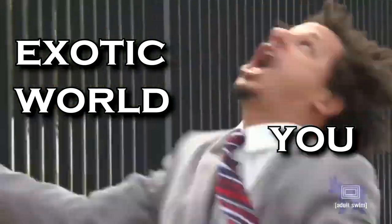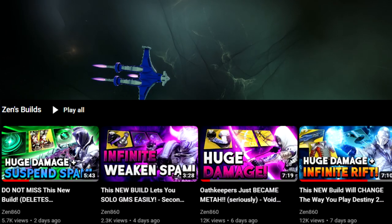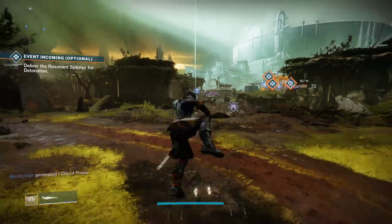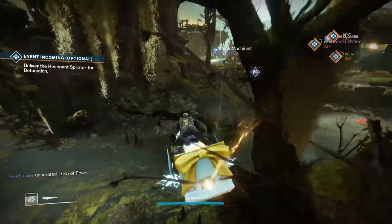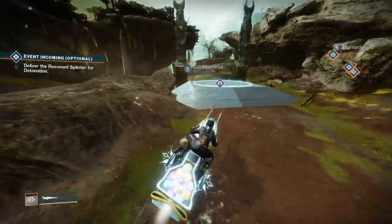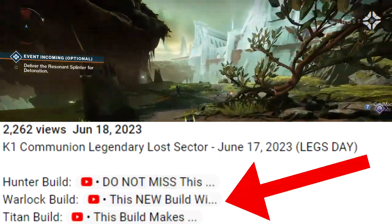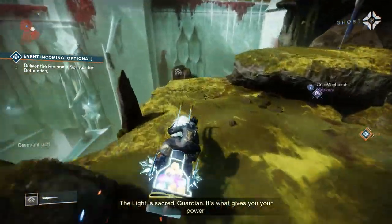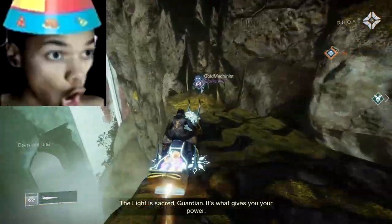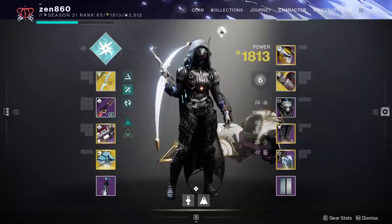So I heard you want to beat the Lost Sector fast. I'll be running this Lost Sector with a very in-depth build that I made a whole video on previously. I'll briefly describe the build after I show you the location of today's Lost Sector. The exotic armor in rotation today is Boots. Today we'll be clearing with just one class, but there are builds for all three classes in the description. What's good guys, it's Zen - thanks for choosing my channel, and let's hop right into today's guide.